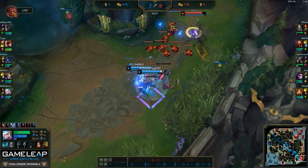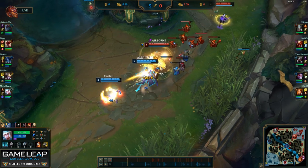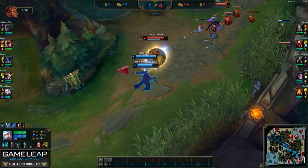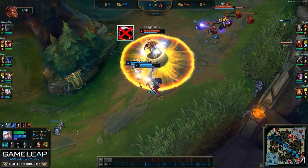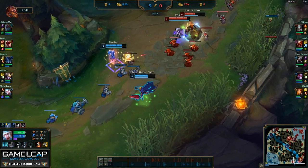Now that I'm back in lane, I'm already playing really aggressive. As soon as I see Leona use her E, I use my Tornado to cancel it out as much as possible. As soon as Leona's shield explodes, we retaliate back with autos. Even in that exchange, it was still a pretty good trade for us overall.